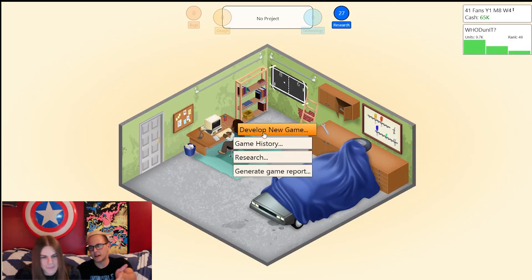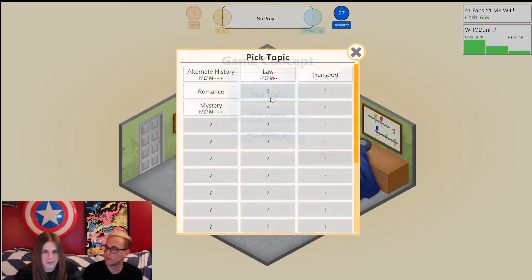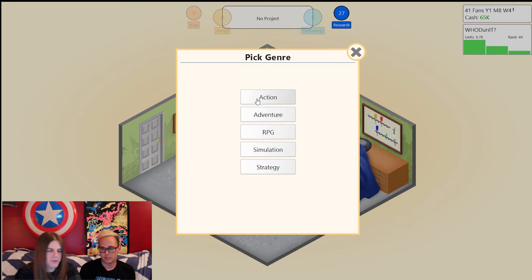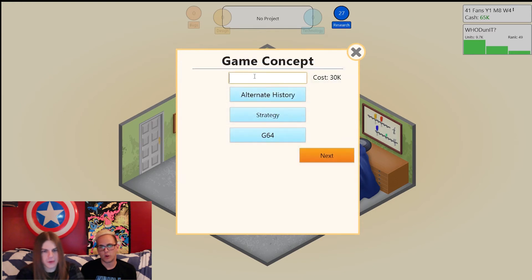Let's strike while the iron's hot. That G64 is racking up right now — we'll make a new game for the G64. We should make alternate history — we've got some pluses there. Strategy? Yeah, alternate history strategy. We'll do the G64. Wrath of Joan of Arc.